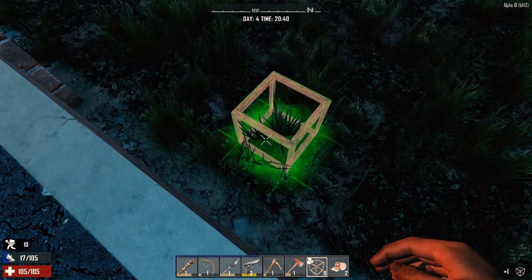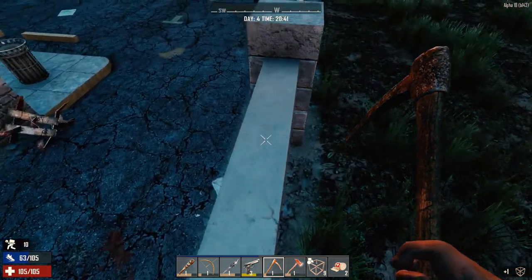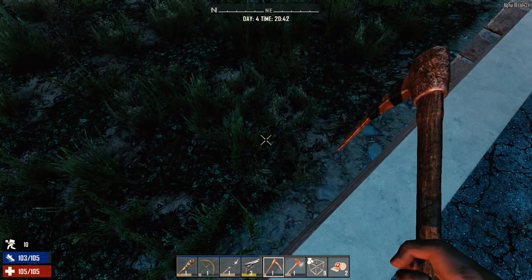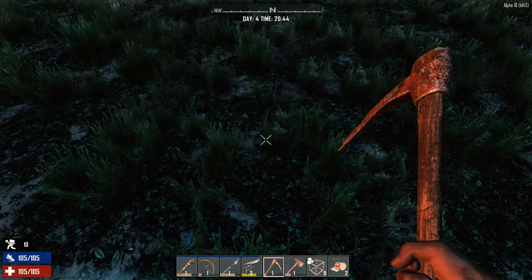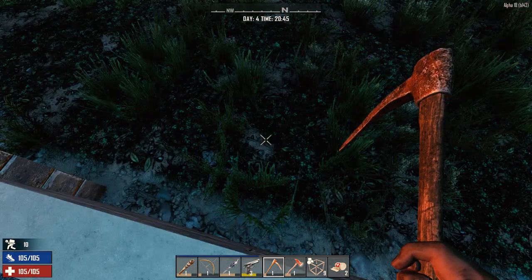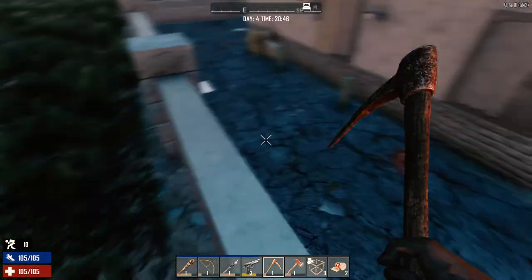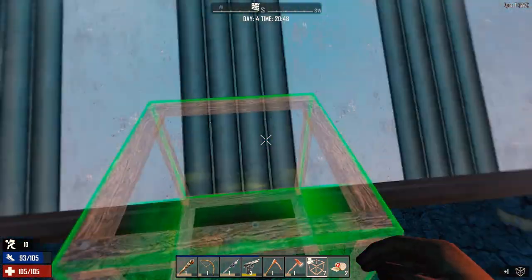I'm gonna hit up a little bit of stone before we go back inside, just so we have some in case we need to build something tonight. We got about 700 and something, which is plenty for what we need — we might make some cobblestone. This is where I was shooting at that guy — are any arrows left in the ground? I don't see any. I always thought they would stay for a long time. I wonder if it's because I reloaded the game.